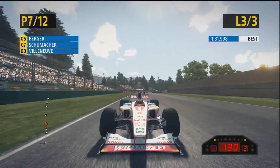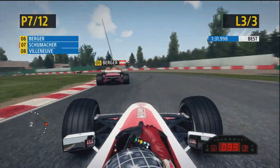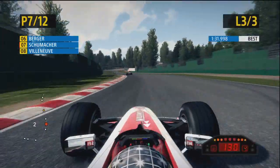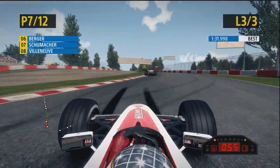I think this one has Bridgestone tires if I remember correctly. I think this has got the official livery as well - I don't think the Williams had any cigarette sponsors on it. A lot of people ask why some of them don't have the original liveries, and that's the big reason - they can't have cigarette companies on the side anymore, or they're not allowed in-game.